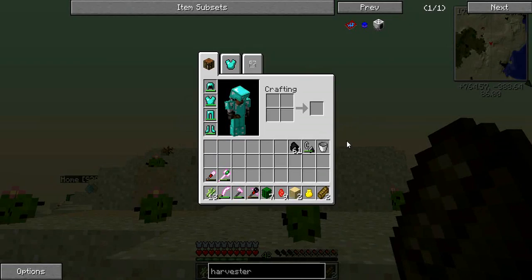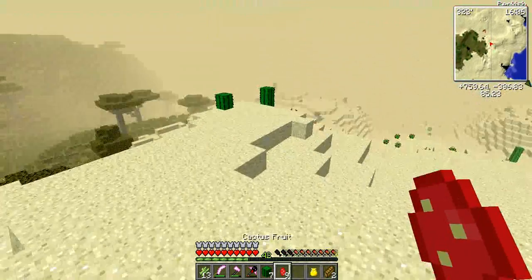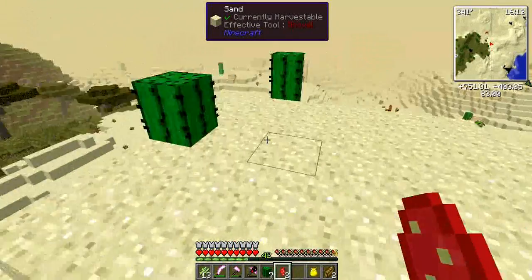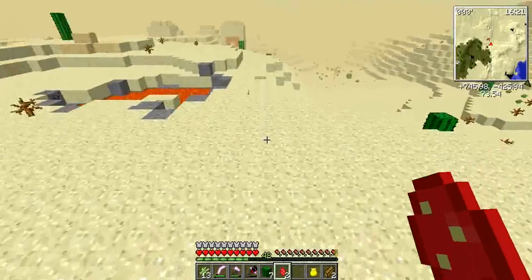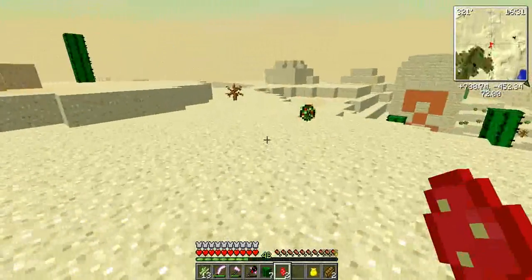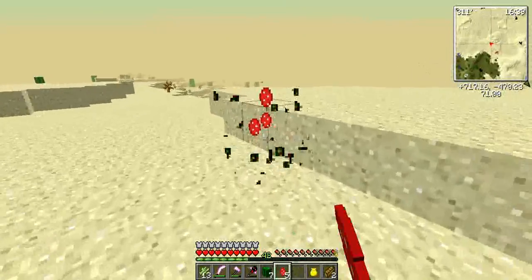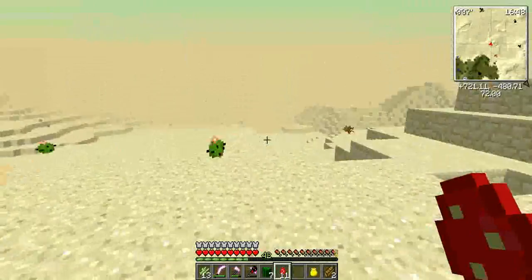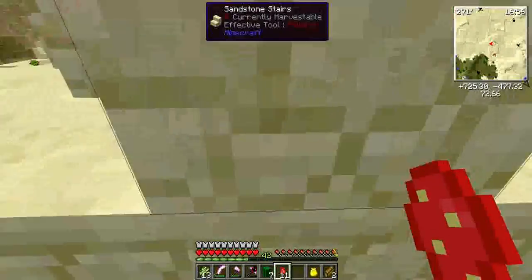This is some cactus fruit I picked up earlier - I'm going to eat that before the bread and save my last couple pieces. Found something - ouch! We found a desert temple! That literally made me jump in real life - that scared me.